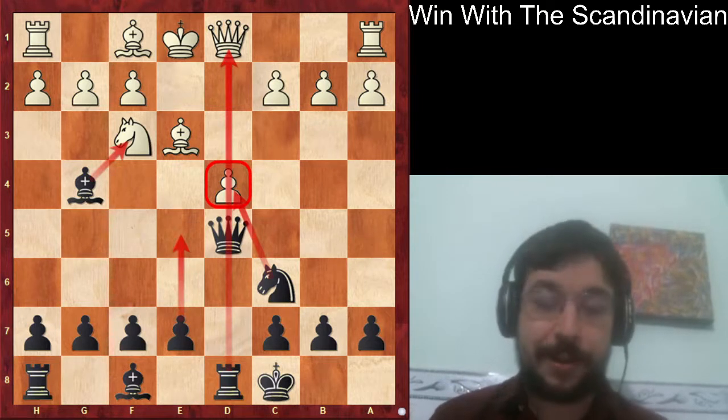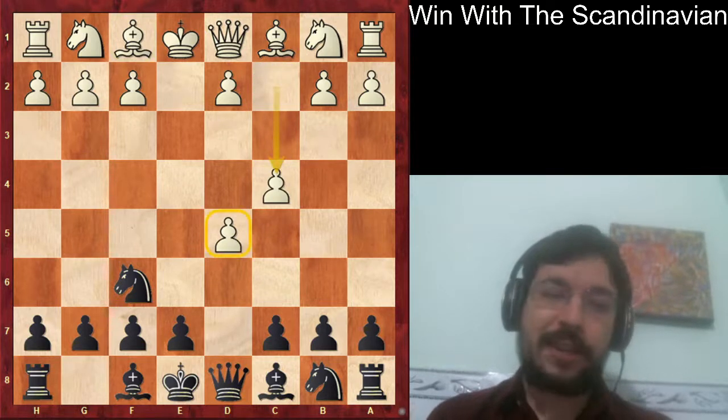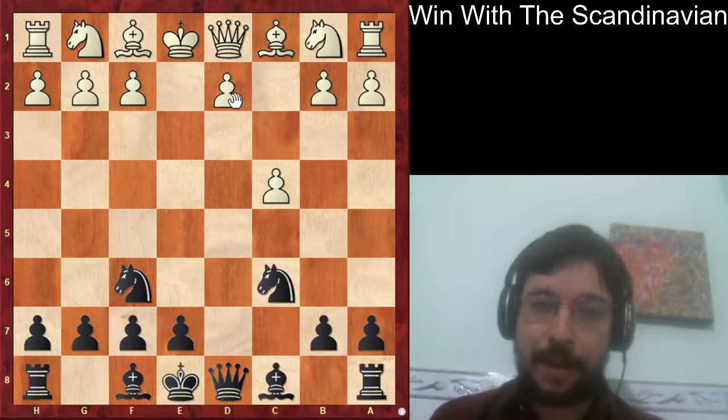There are other moves as well. If white plays something like c4, trying to hang on to that extra pawn, I find the move c6 to be quite a good reply. The point being that if you can take that pawn and put your knight on c6, you're generally doing pretty well. But if they do try to hang on to the pawn, you end up getting an improved Danish gambit with e5.